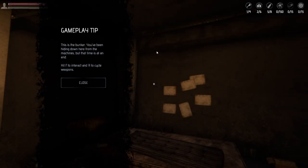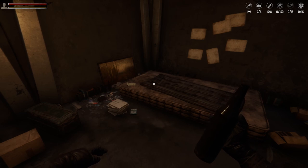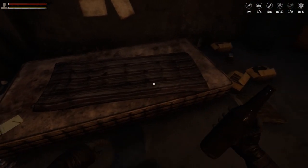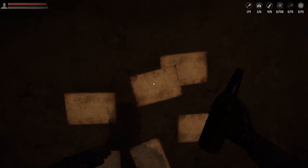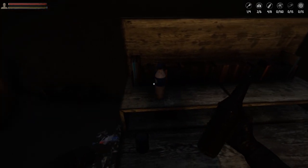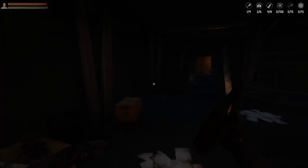This game just came out on Steam Early Access, so we're here to check it out. Gameplay tip: this is the bunker you've been hiding down here from the machines, but that time is at an end. Press F to interact and R to cycle weapons. So I got a bottle and that's all I got. F to interact - I think this is where I've been sleeping. You got your picture frame, your books, your notes, your aggression wall. What's that desk used for? Taxes and journaling.